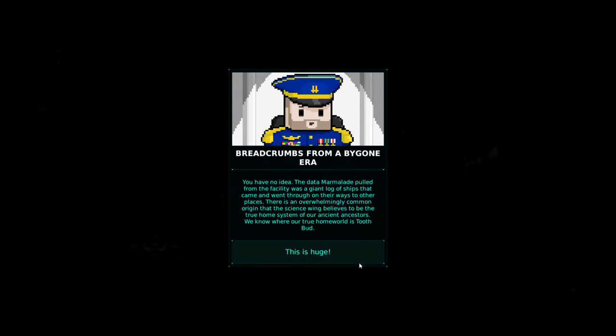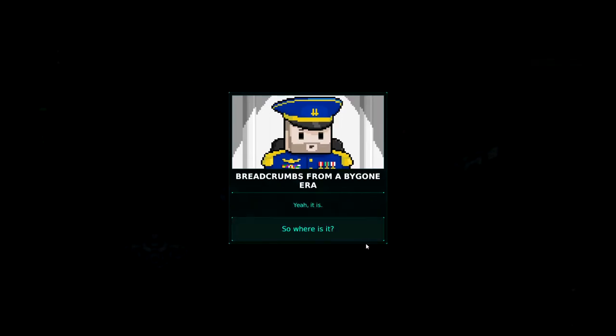I am on the edge of my seat, Feather. You have no idea. The data Marmalade pulled from the facility was a giant log of ships that came and went through on their way to other places. There is an overwhelmingly common origin that the science wing believes to be the true home system of our ancient ancestors. We now know where our true home world is, Toothbud. This is huge. Huge indeed. Yeah, it is.